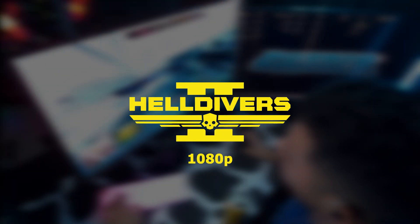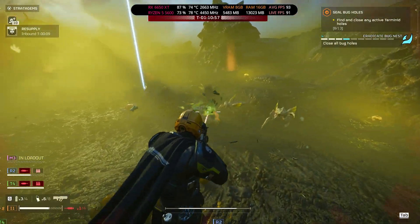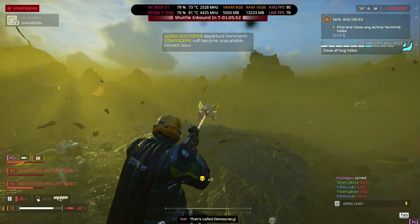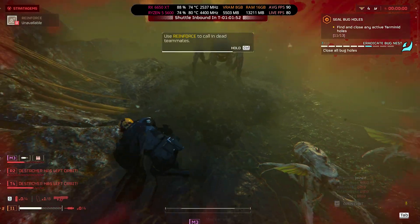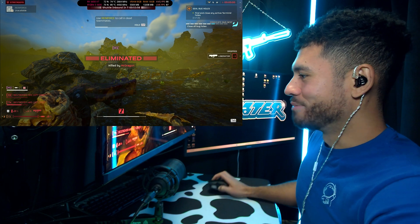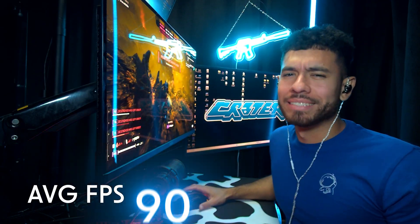Helldivers 2, medium settings. Average FPS for Helldivers 2: 90.